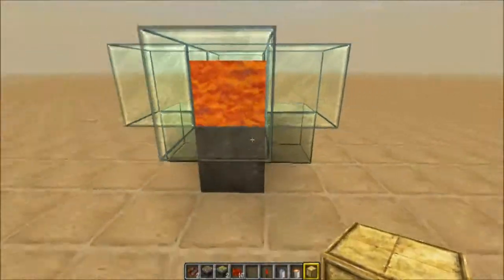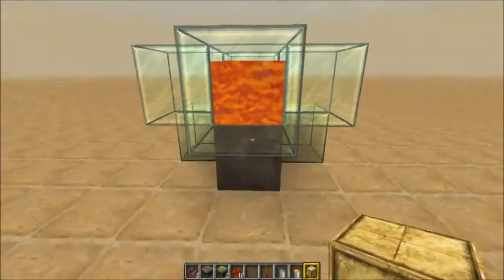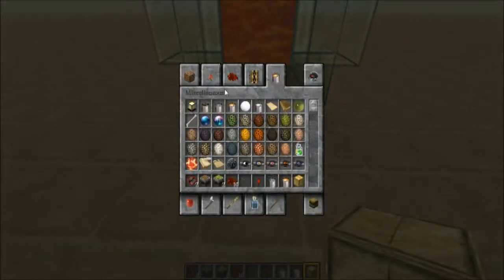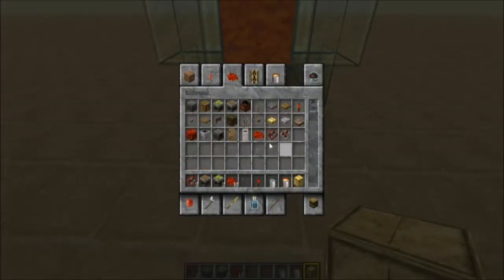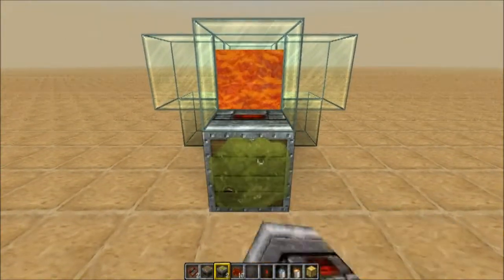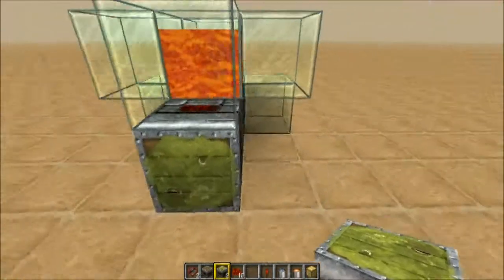So now what we're going to do is come to the back end — we're going to have the water at the very back. Come here and grab a sticky piston. You're going to place the sticky piston facing that way.